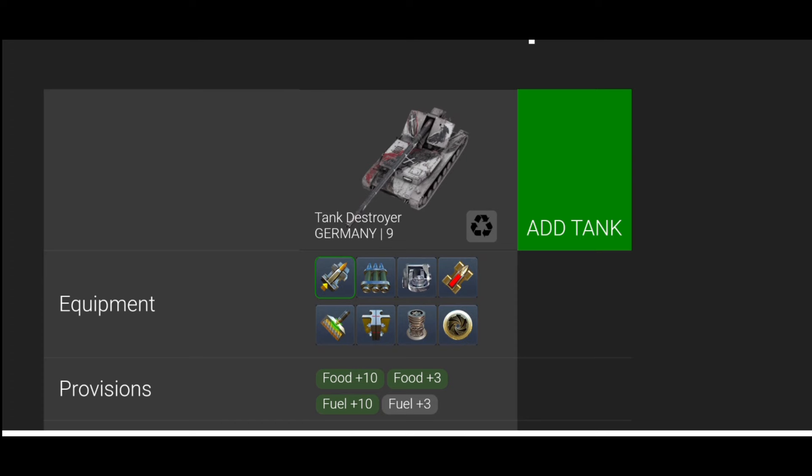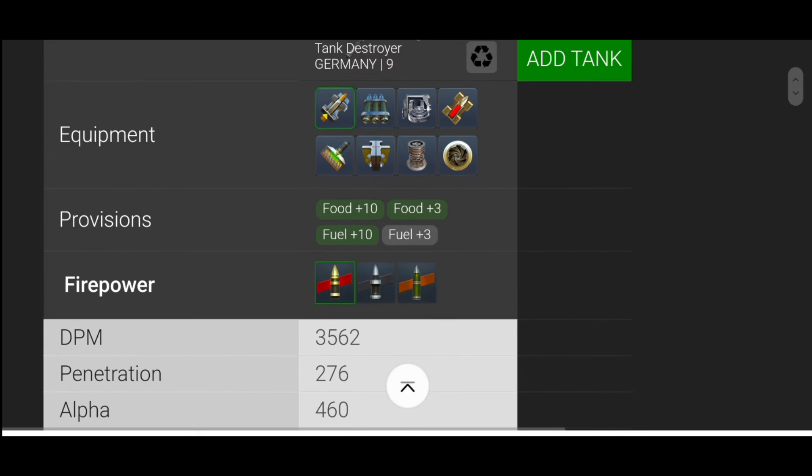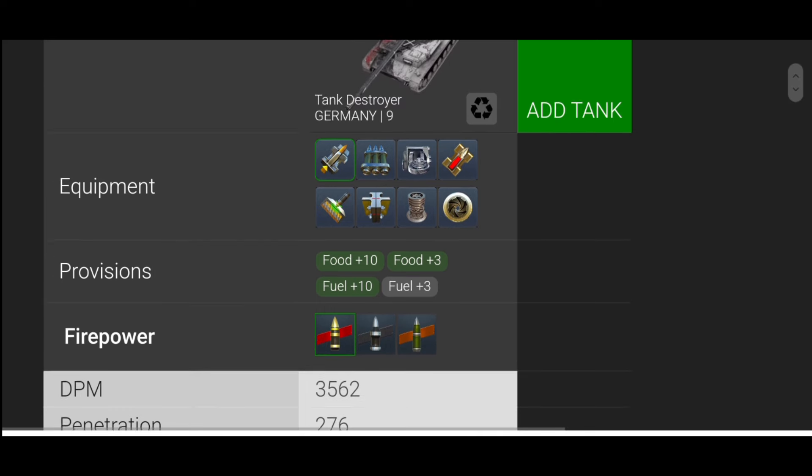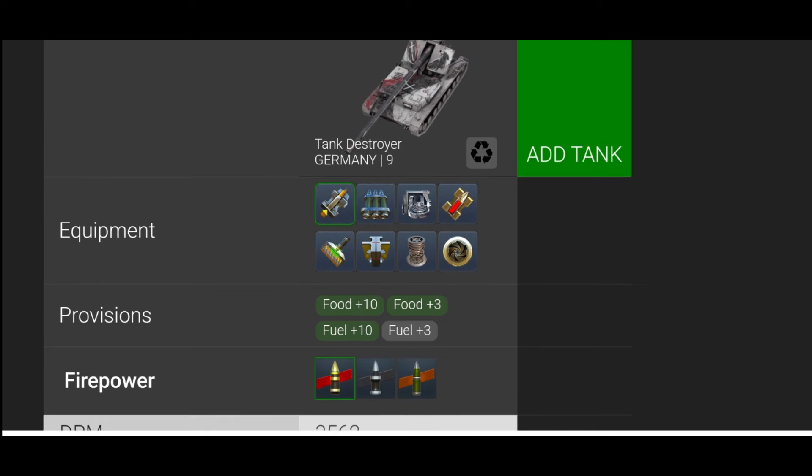If you own both tanks, you can choose what gun you use on the Waffle. I would never play the Waffle with the 128mm — I might as well play the Ritter. I only play the Waffle with the 150mm for that alpha. A lot of people will prefer DPM over alpha, and if that's you, then the Ritter is the tank for you.